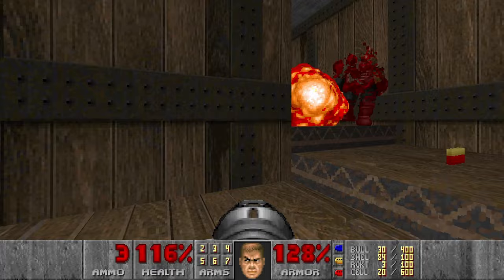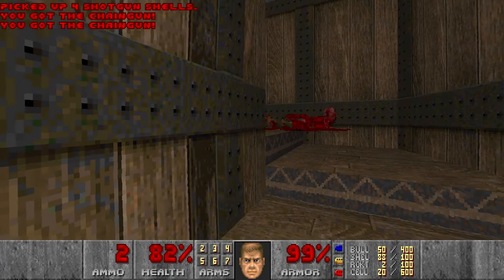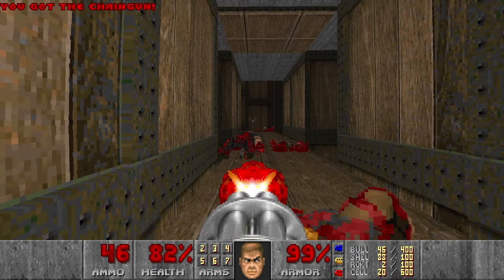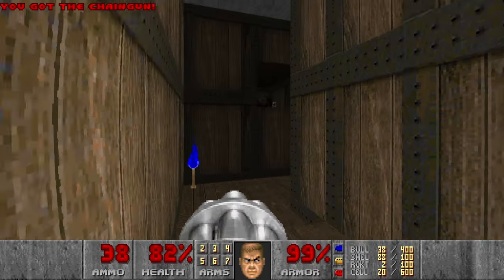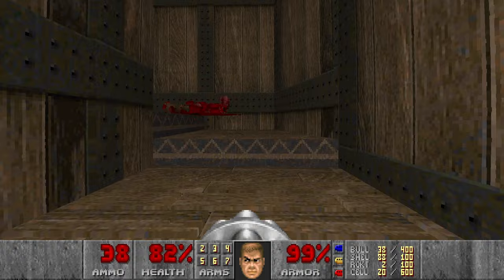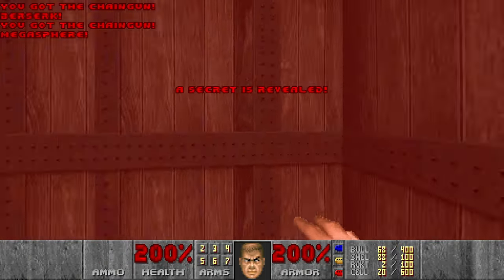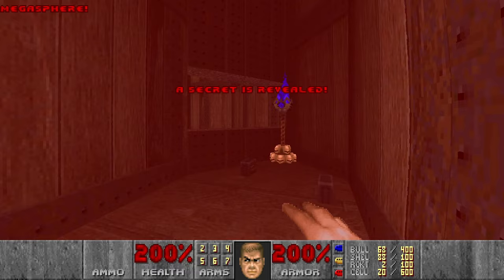Then let's go here and kill these guys. I will wait a bit because I want to grab the secret megasphere. So I will go like this, grab the berserk pack, then the megasphere. There's also a secret over here with some cells.